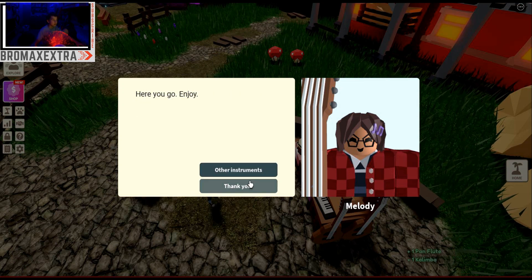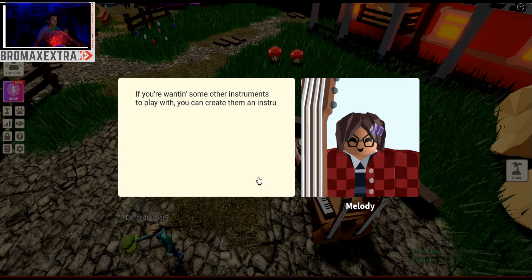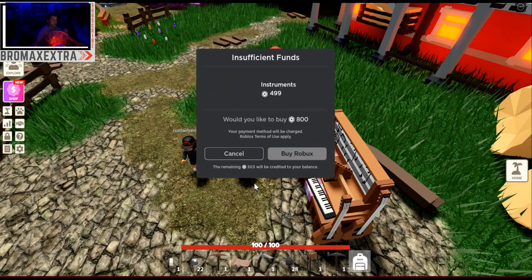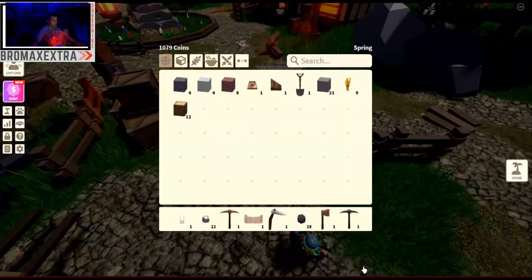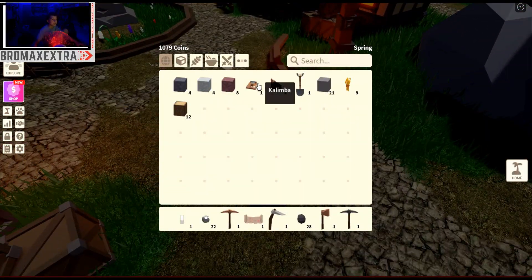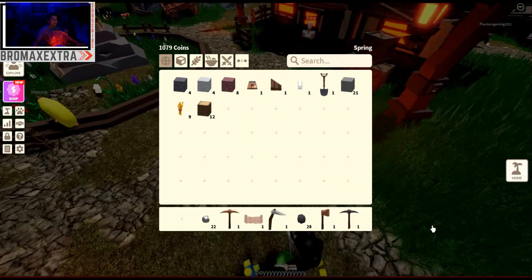Wait, what? It says if you want some other instruments to play with, you can create them as an instrument where friends purchase. I'm not trying to purchase that. He just gave me a pan flute! I got a pan flute, guys!